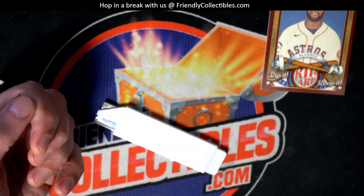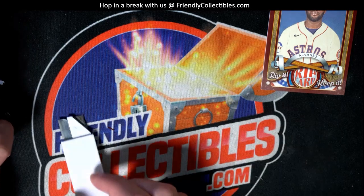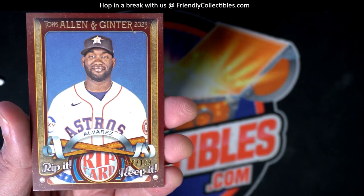Congratulations. Really good things coming out of here — the Carroll short print and then a Rushman short print. That Allen Ginter pack run was epic.